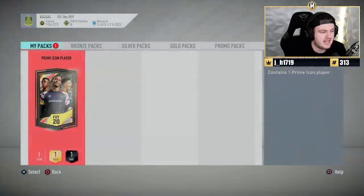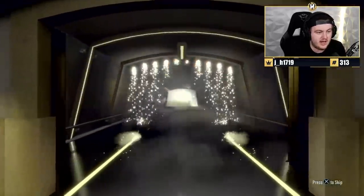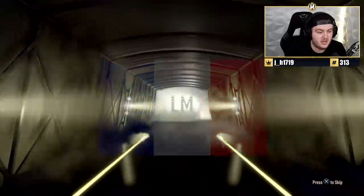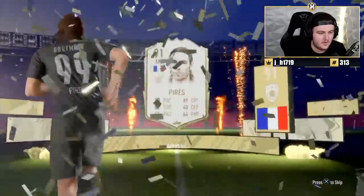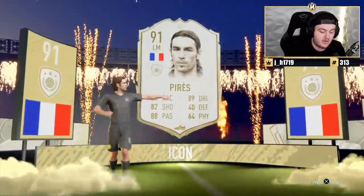Now the prime icon pack — this is the pack where you don't want to see Italian striker. You want to see Brazilian striker, or Brazilian CAM, or just Brazilian anything really. Brazilian. French. Left mid. It's unfortunately going to be Perez. Bit of a dud unfortunately — not what we're looking for. Would have much preferred striker or center-mid or CAM really.